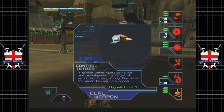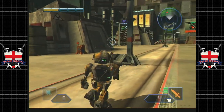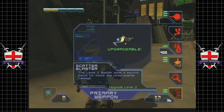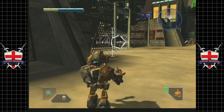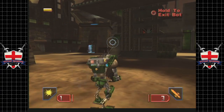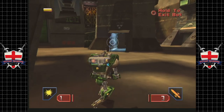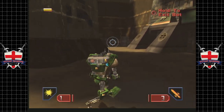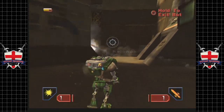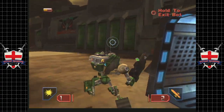We also have a problem now that we have a Titan running around. Stupid bastard's got his back to us. I don't think we're really going to be able to do too much against the Titan with this guy, but let's go have a look. Surrender or die - well, for fuck's sake, we've already lost the rocket launcher.